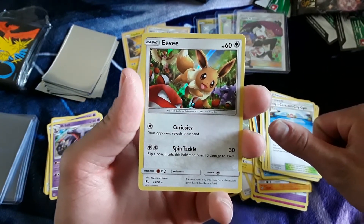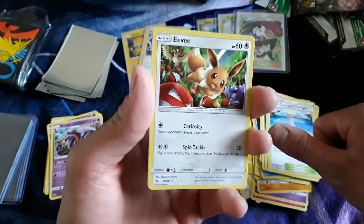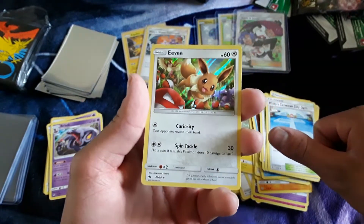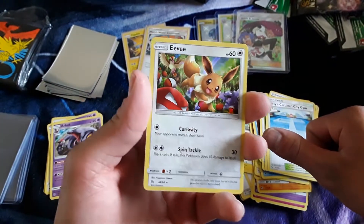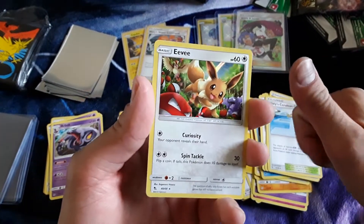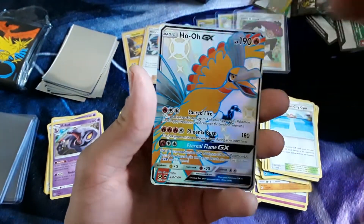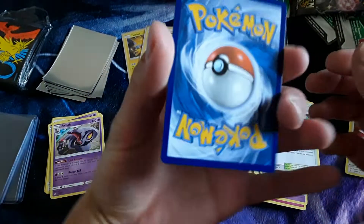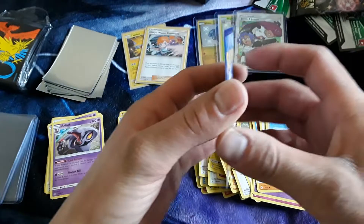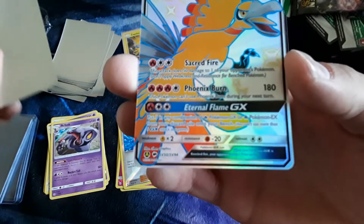We got Metal Energy, Farfetch'd, Brock's Grit, Misty, Cerulean City Gym, the Eevee regular holo. And if you haven't already, please hit that like button and please subscribe — we really appreciate all the support. We're trying to open up as much Hidden Fates and as much new product as possible. The last card of the box is Ho-Oh GX Full Art Shiny — number 50 in the shiny vault, one away from Charizard in the set.